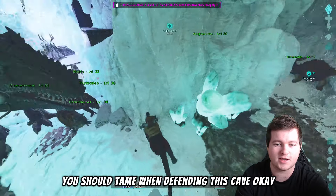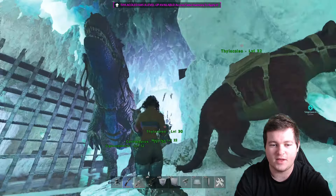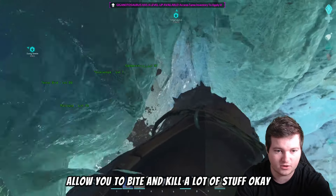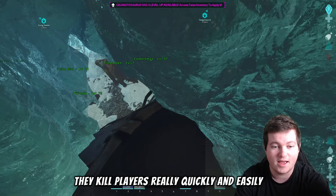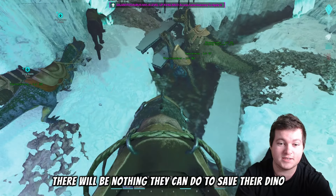The next dino is a Giganotosaurus. Gigas are big, their bite is powerful, and they can use line-of-sight around your turrets to bite and kill a lot of things quickly. They kill players really fast, and with good imprint and high melee your giga shreds. If you combine the giga with the Thylacoleo — one player on the Thylo applying five percent bleed, the other on the giga attacking — there will be nothing the enemy can do to save their dino.